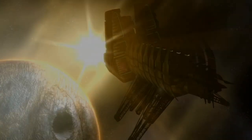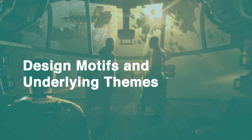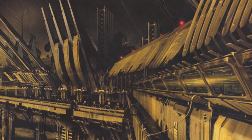So that's Ishimura. Impressive. The USG Ishimura — biggest planet cracker in her class. And it looks like they already popped the cork.